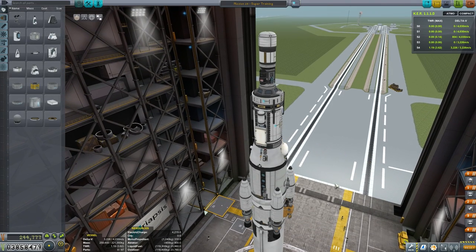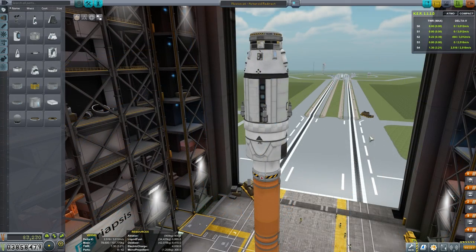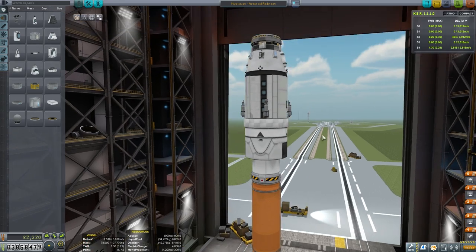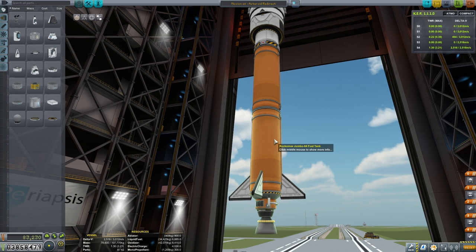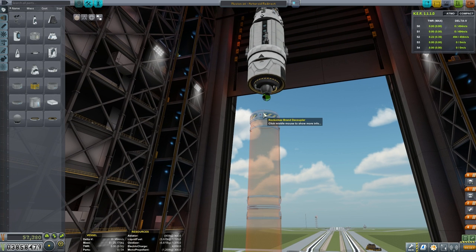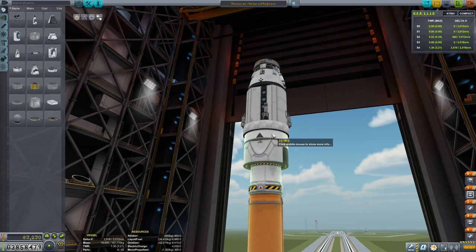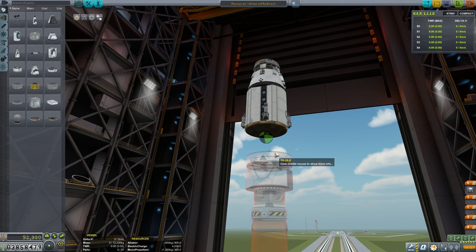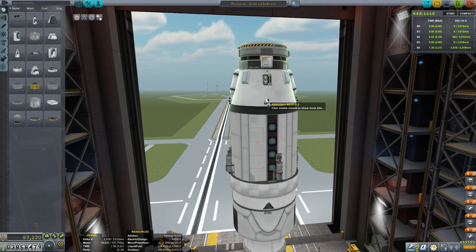Marcus House here, welcome to episode 26 in our quick progression series. Today we're going to start off altering the vessel from our last mission, episode 25, where we took all of our Kerbonauts for their super training mission. We're removing all the unneeded components — all we need is a smaller booster to get up to dock with the Prosperity space station. We have the booster, then the next stage has a small Poodle engine with a reasonably small amount of liquid fuel and oxidizer, and above that a heat shield to let us re-enter our MK3 passenger module.